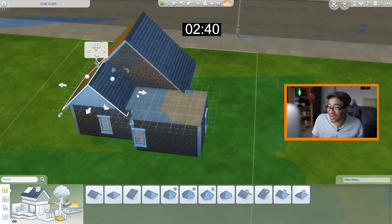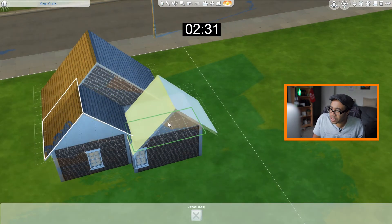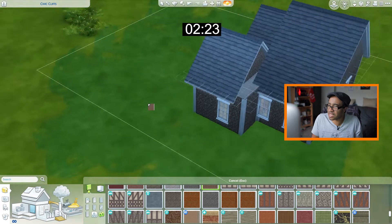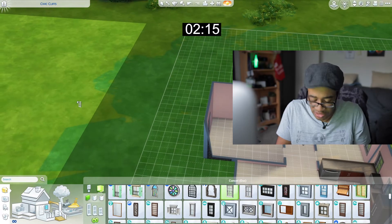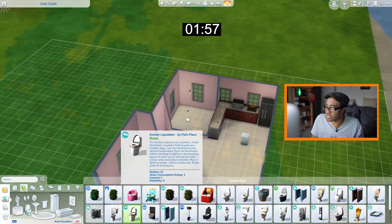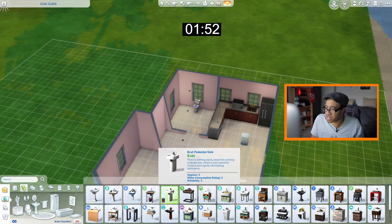I'm getting nervous — how much time do I got? Just under three minutes! All right, we got this. Bam, duplicate that, put it right here — I think we might be good in the hood. Let's keep it like that for now and come back if we have time. Let's do the bathroom — it's important. We don't need to worry about the mailbox because you get one by default when you save the lot.